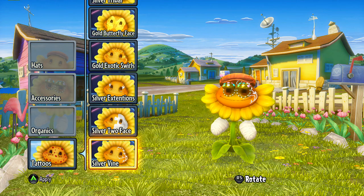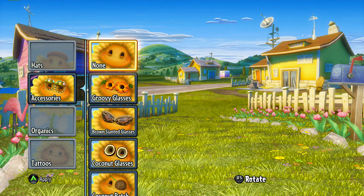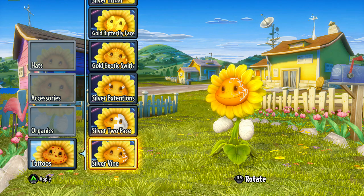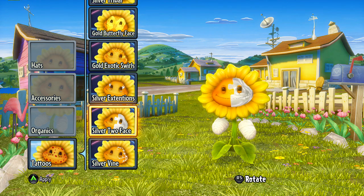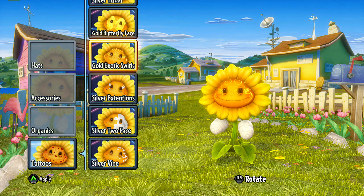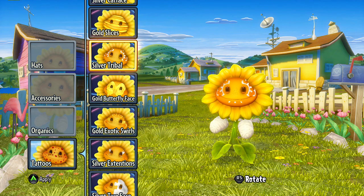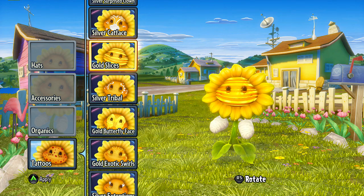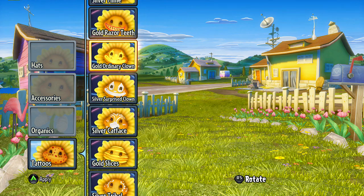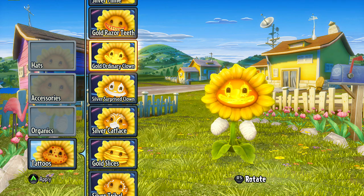And last but not least, there's some tattoos here. Let's go ahead and get rid of the accessories so we can look at the tattoos. Silver vine, silver two-face — I like that one — the silver extensions, exotic swirls, gold ones. A lot of the gold stuff looks very good on the sunflower. Silver tribal, gold slices, the cat face, surprise clown now in silver as opposed to white — there's very little difference, almost none. Gold ordinary clown, the razor teeth for really scaring your opponents, the silver mime.